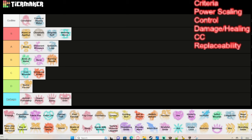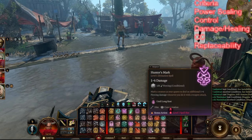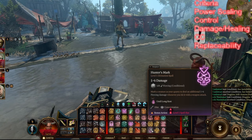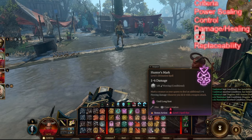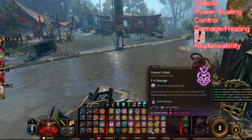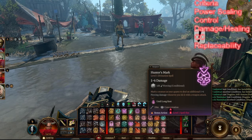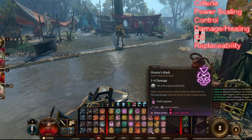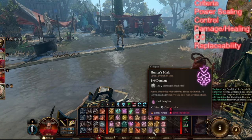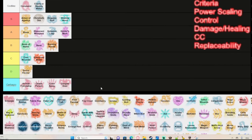Since we talked about Hunter's Mark — Hunter's Mark gives you extra damage on every attack you land on the marked target. With Extra Attack, it applies on every attack you make, so it's a very good damage rider. I'm going to cover that concept in more detail in a future video, but Hunter's Mark is definitely an A tier concentration spell for Rangers.